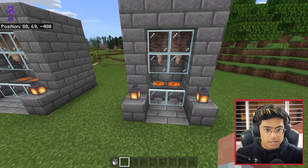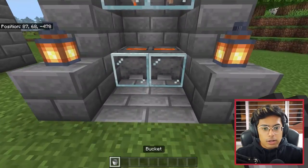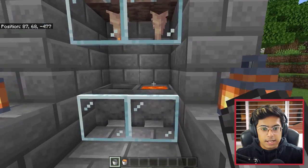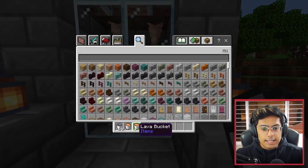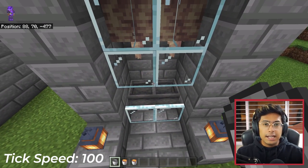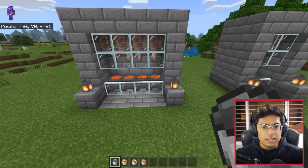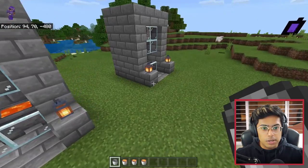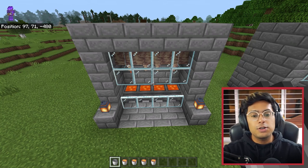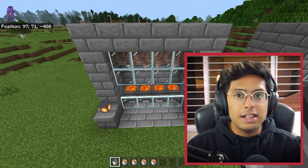Using the dripstone over here, we have an unlimited source of lava. All you have to do is go ahead and grab it from this bucket — boom, you have one lava bucket — and this will keep on producing lava. In just a few minutes you will have a filled-up cauldron of lava. This is a four-cauldron version and a two-cauldron version, and if you have more dripstones and more cauldrons you could build a huge platform of this farm.